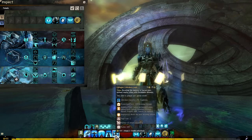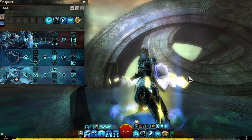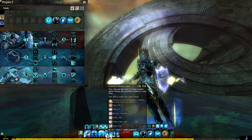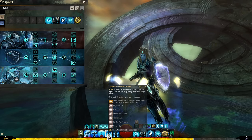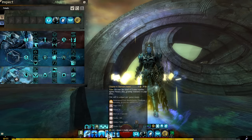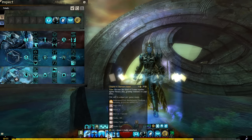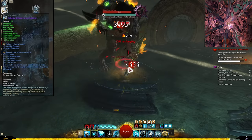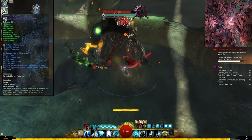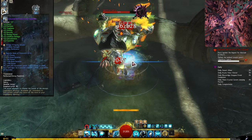In the protection tome, pretty much everything costs around two tome pages. This also means that Stalwart Stand in the Courage Tome — the four skill which is a stun break — is now accessible to you at any time. Even though it's kind of costly, it's a lot of utility, so you can run a build with like one stun break and rely on this as your second stun break.